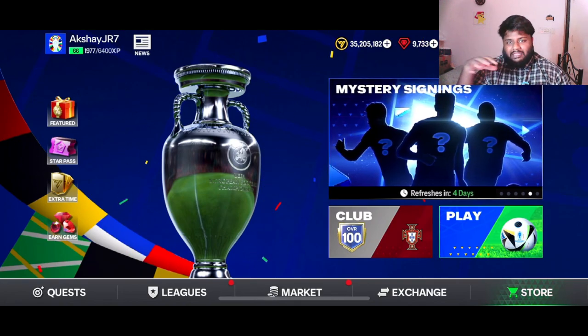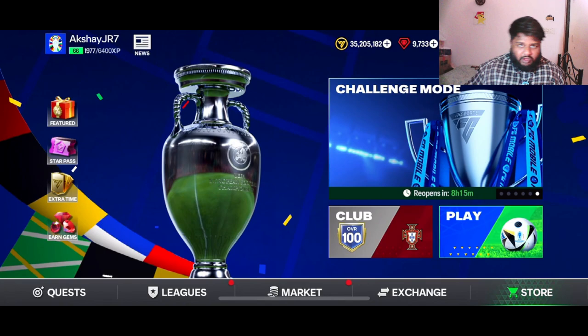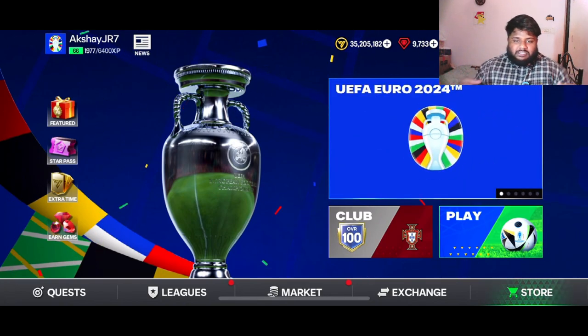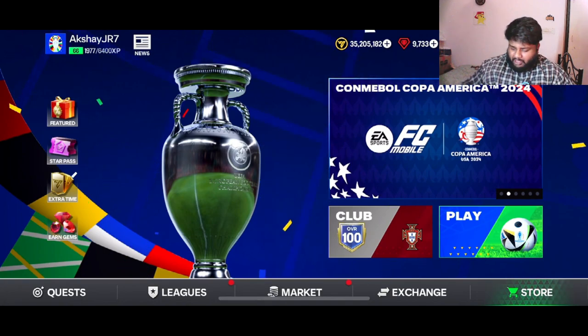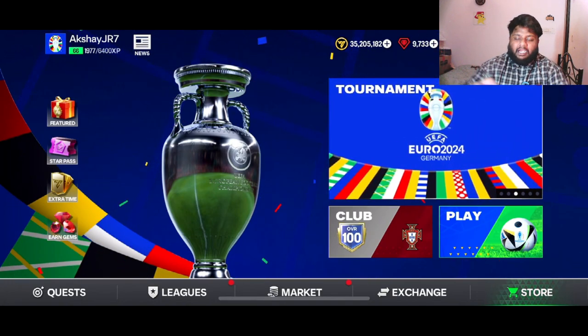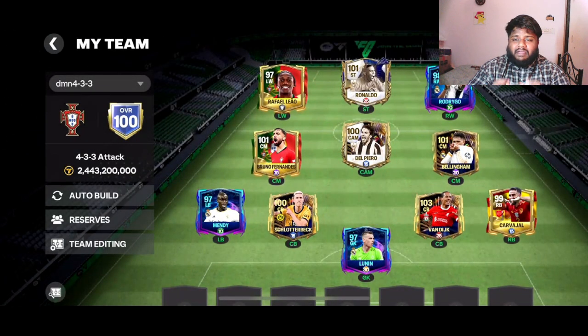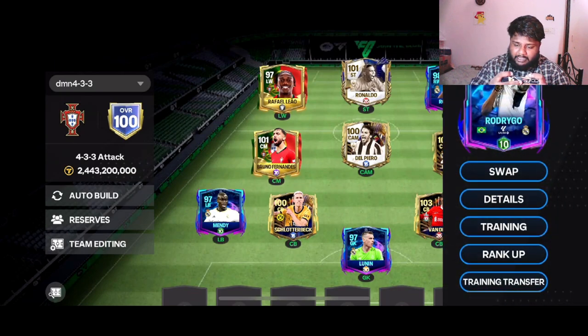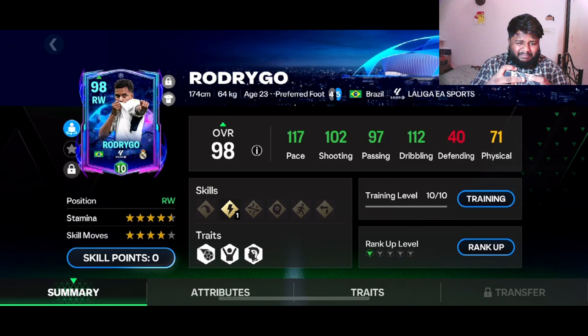I haven't been posting much on YouTube because even FC24 has a lot of things going on right now. But we are back — episode number 36, Hitman Highland. I'll show you guys the squad. This is the squad I've built with my favorite formation, which is 4-3-3 Attack. The face cam might be blocking Rodrigo, but this is Rodrigo — the UCL card, 98 rated.